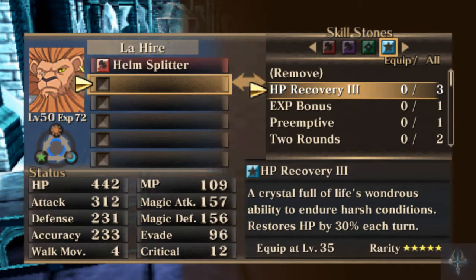I made some HP Recovery 3s. I skipped HP Recovery 2 and went to HP Recovery 3 because I could get three of them. I had six HP Recovery 1s, which I combined into three HP Recovery 2s — it takes two HP Recovery 1s to make an HP Recovery 2. Then it was HP Recovery 2 and a Luna Spirit plus two to get HP Recovery 3. So I now have three of those.